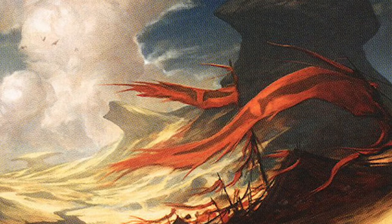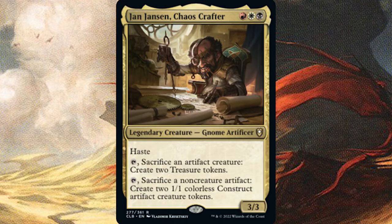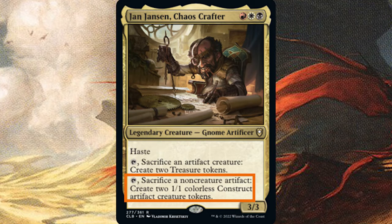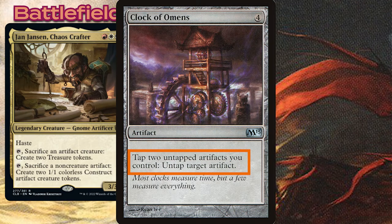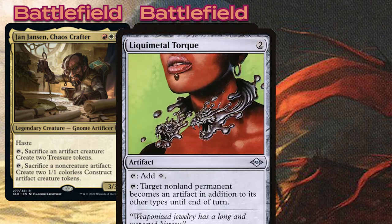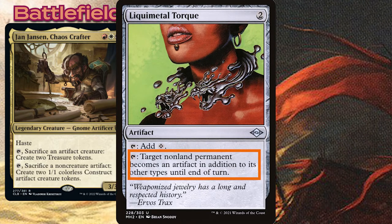To pull off the combo, you'll need these three cards on the board. Jan Jansen, Chaos Crafter, who sacrifices a non-creature artifact to make two constructs or sacrifices a creature artifact to make two treasures. Clock of Omens, which lets you tap two untapped artifacts to untap another artifact, and Liquimetal Torque, which can be tapped to turn any non-land permanent into an artifact.